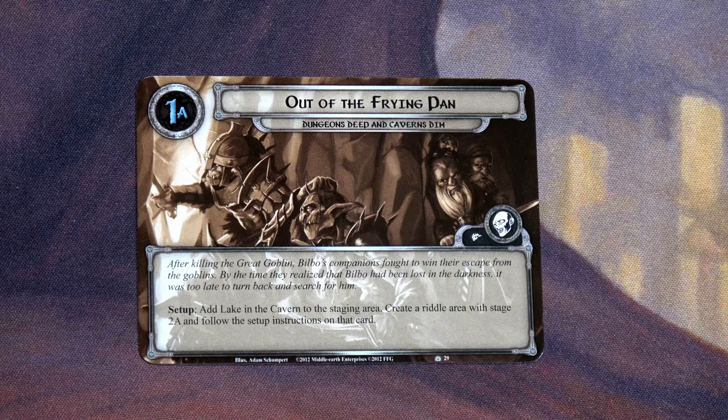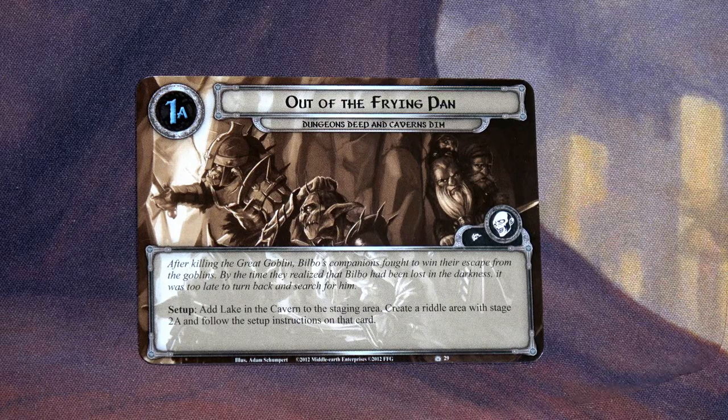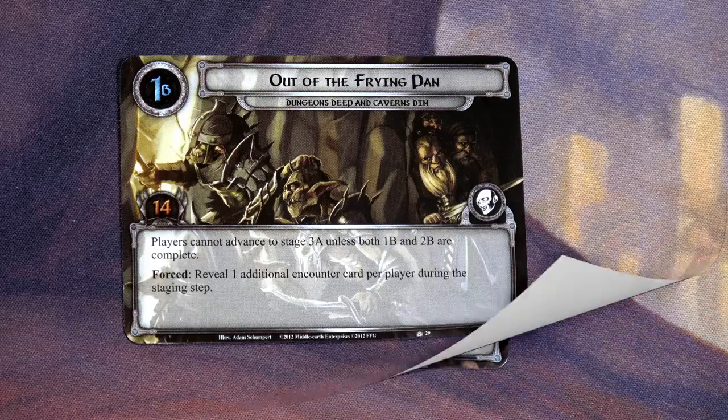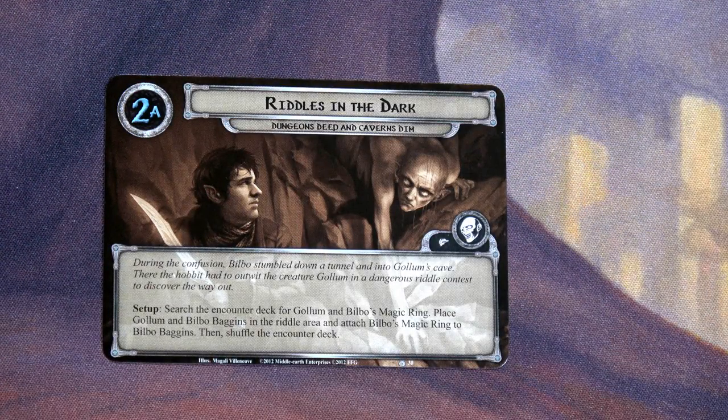He cannot defend except against Gollum. After killing the Great Goblin — which only took Thorin two hits — Bilbo's companions fought to win their escape from the goblins. By the time they realized Bilbo had been lost in the darkness it was too late to turn back. Add Lake in the Cavern to the staging area, create a Riddle Area with Stage 2A, and follow the setup instructions. Players cannot advance to Stage 3A unless both 1B and 2B are complete. Force-reveal one additional encounter card per player during the staging step, so we'll be revealing two cards each round.